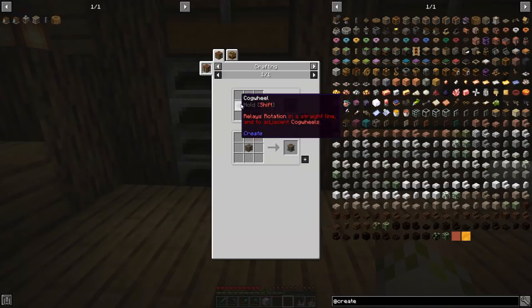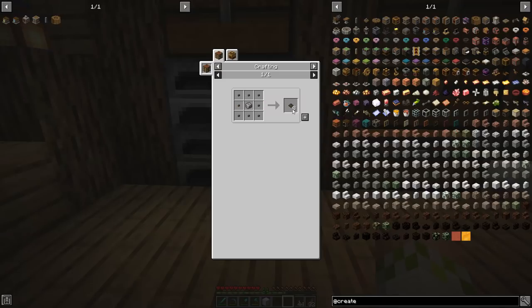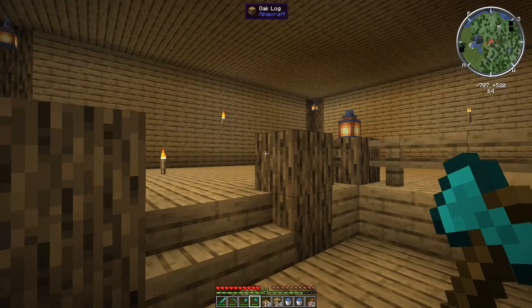We're going to make some gear boxes, which also means we need some andesite casing — we'll be making two sets of those and four gear boxes total. These are going to allow us to transfer or change the direction of the rotational energy, and can also allow us to turn it at a 90 degree angle — super useful when you're trying to maneuver around corners. Then we're going to be making the mechanical press, which requires a couple additional small cog wheels. The mechanical press works in a lot of different recipes — for today we're making sheets but you'll use this for a lot of different things throughout the mod. Finally we're making the speedometer and the stressometer — the stressometer is just the speedometer put into a crafting grid. With those we have pretty much everything that we need.